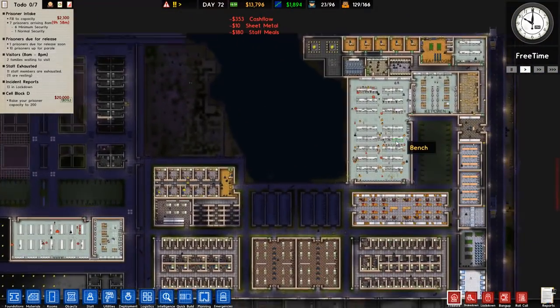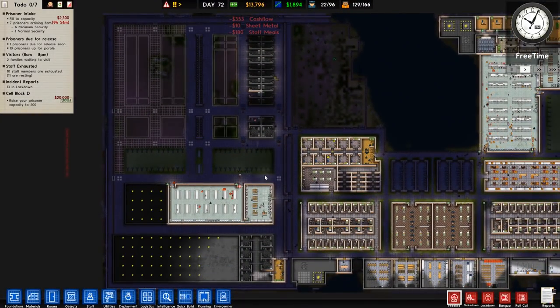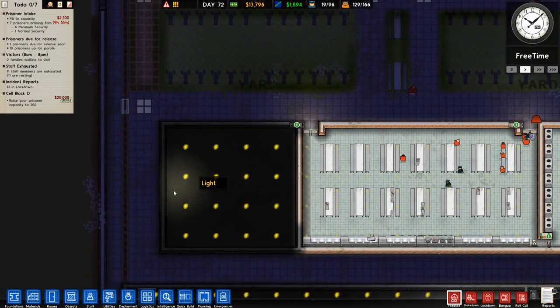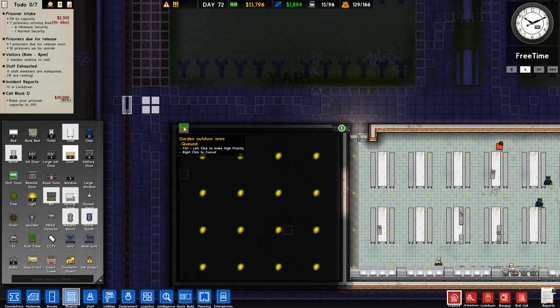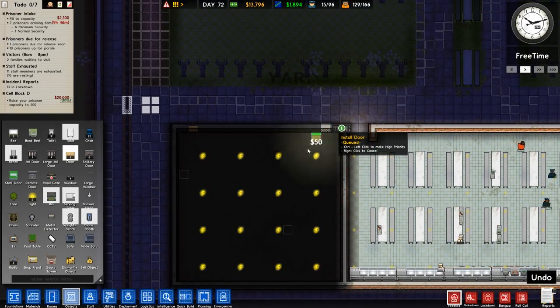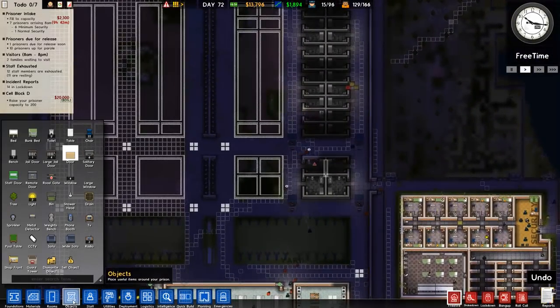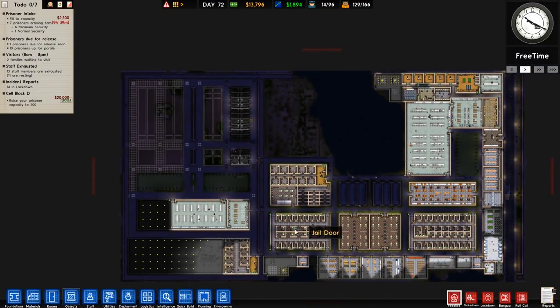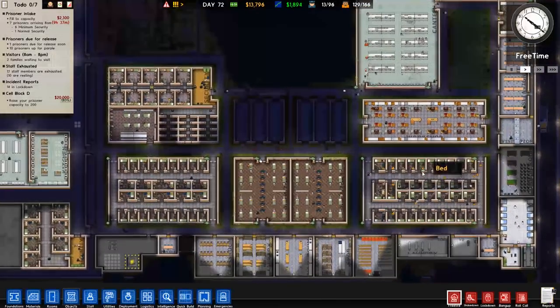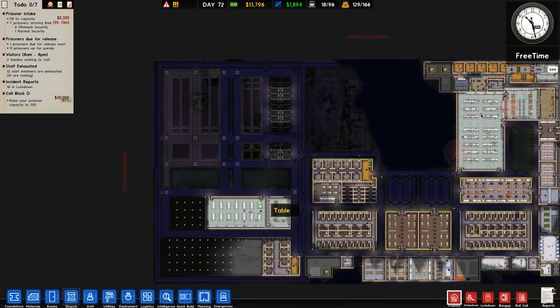We've also now got power and water, which I'm glad to admit. So in this episode I want to get this common room done here - it's not a common room at the moment, it's not anything, but that's what it's going to be. That shouldn't take too long. Then we're going to plan off this area for our death row facility, and if we have time we'll build another set of cells to move people over. This area will be normal risk, normal risk, and low risk.